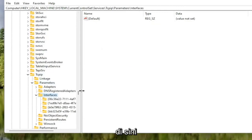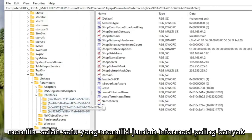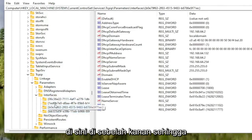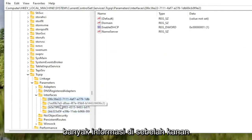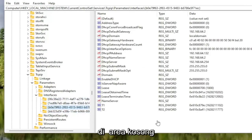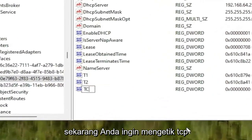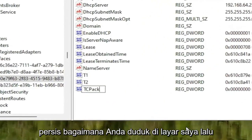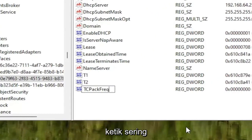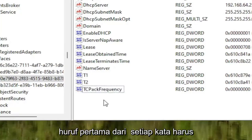There may be multiple folders listed under Interfaces. Select the one that has the most amount of information on the right side, as a few of them won't have very much. On the right panel, right-click in a blank area, select New, and then select DWORD 32-bit Value. Name this value TcpAckFrequency — T-C-P-A-C-K, then Frequency, F-R-E-Q-U-E-N-C-Y — with the first letter of each word capitalized. Hit Enter.